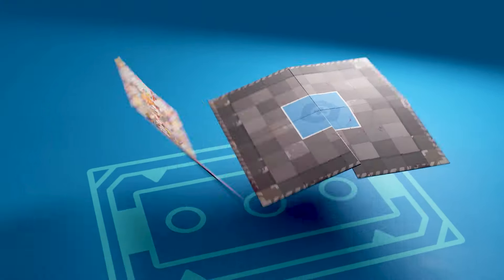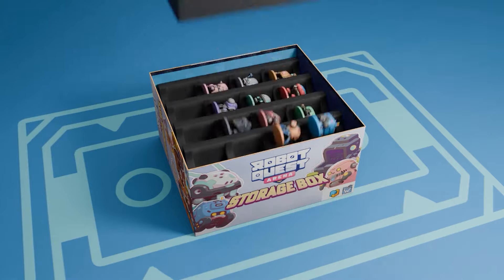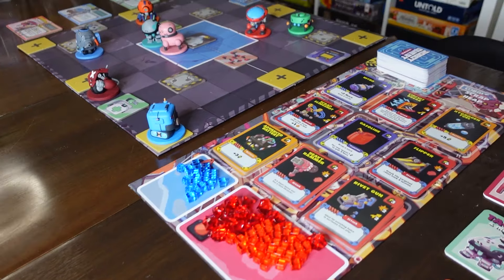There's also a new double-sided board with a larger arena, and a big storage box that can hold everything. The new double-sided board fits in the original box or the storage box — it comes in two parts, so you can put the market wherever you want.